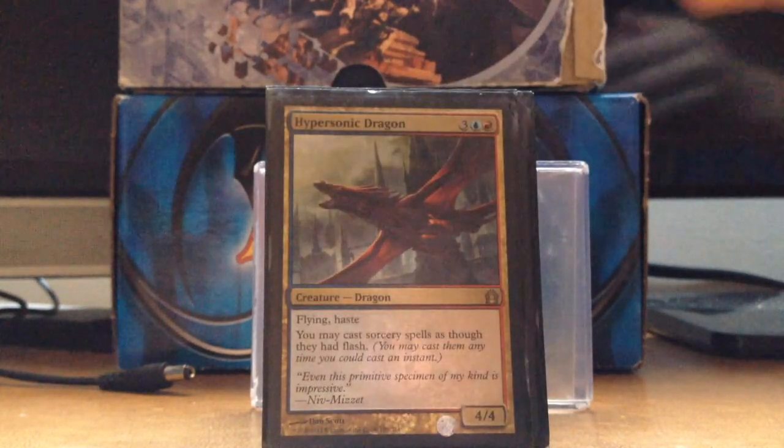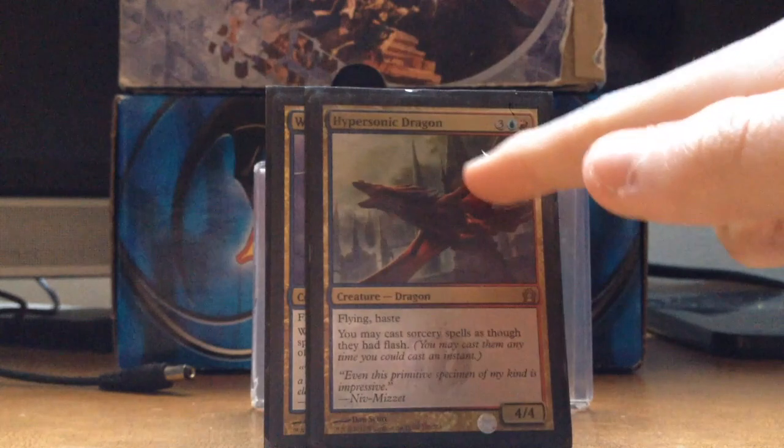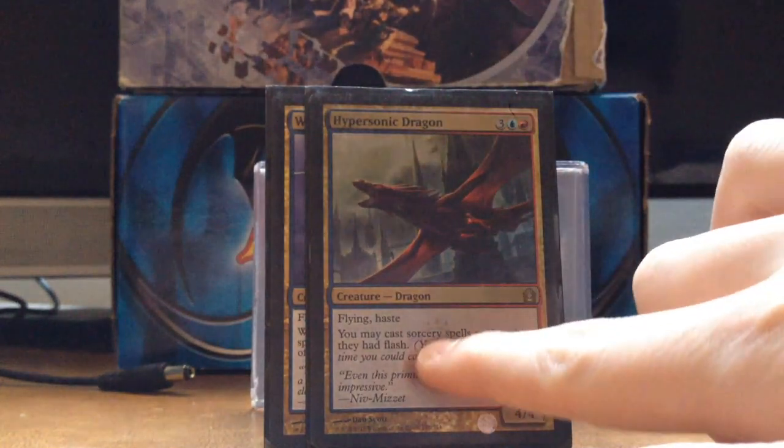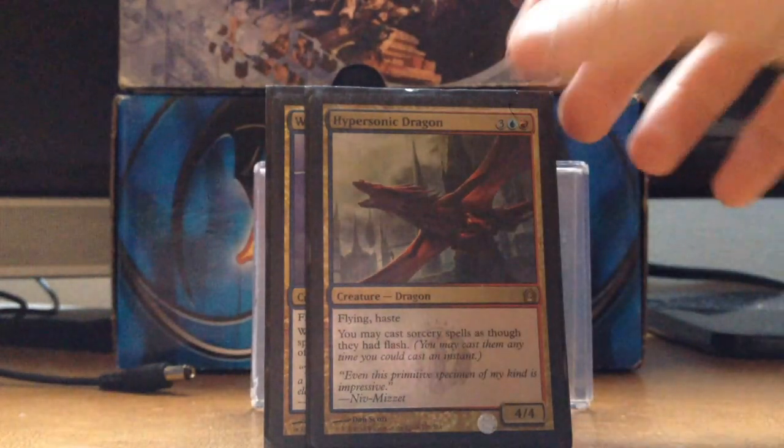Hypersonic Dragon — I don't know why more people don't run this card. It's 5 mana for a 4/4 Flying Haste, that's already pretty good. Then you get the ability to cast Sorcery spells with Flash.